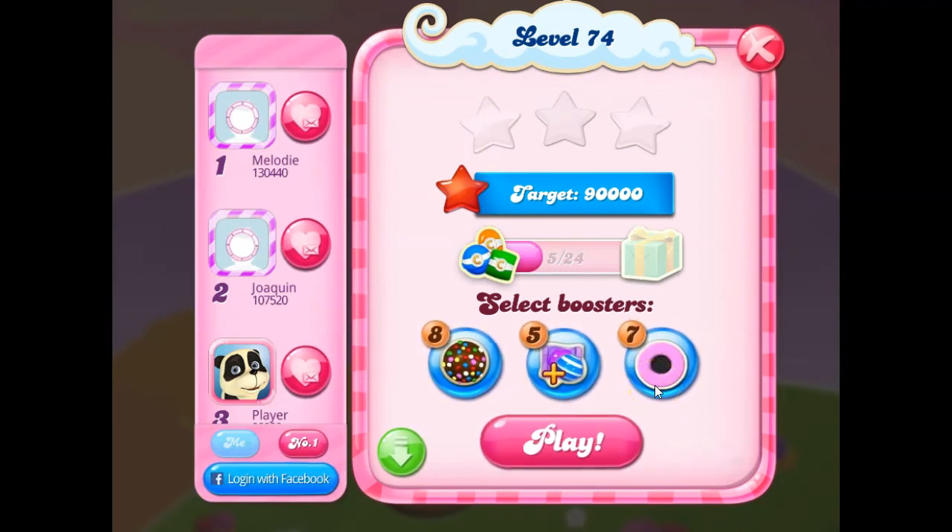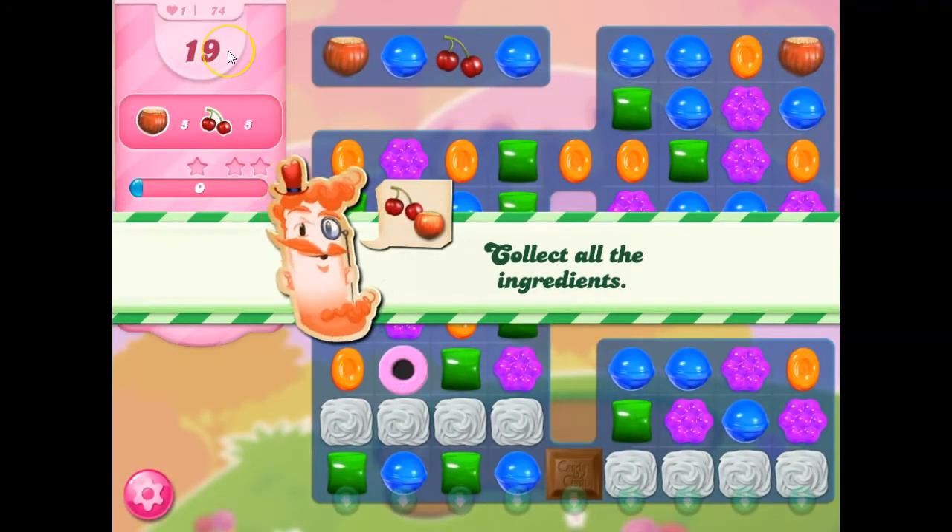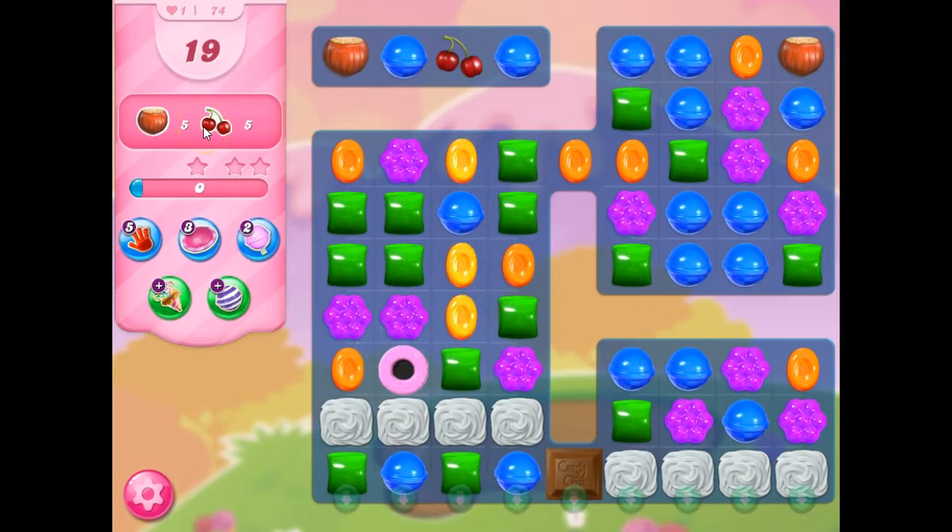the most helpful special in this level will be the Coconut Wheel. I'm going to bring one in. I've got 19 moves only to collect 5 hazelnuts and 5 cherries. It doesn't sound pretty.